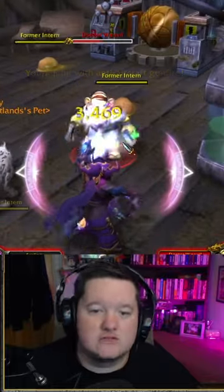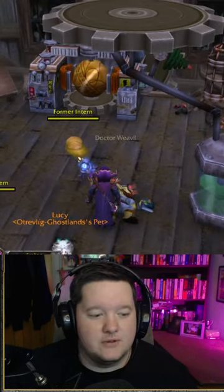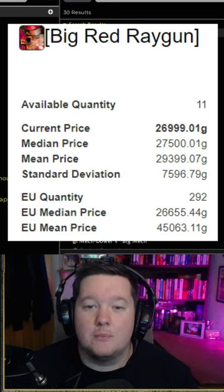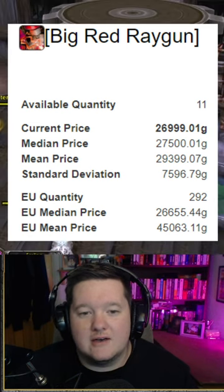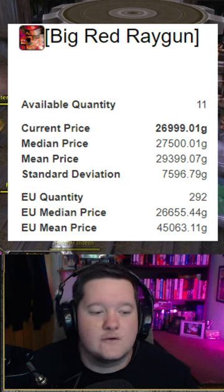This next one is Dr. Weevil, who spawns roughly every minute or two and has a chance to drop the big ray gun. This is a toy that allows you to make your pets huge. This isn't a rare — it's just a normal elite, so you can kill it multiple times per day for a chance at the drop.